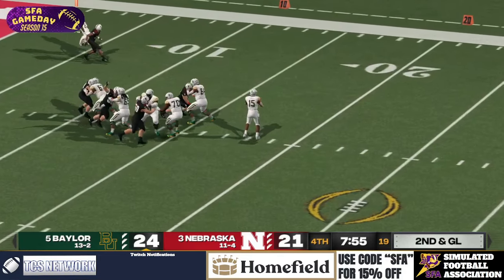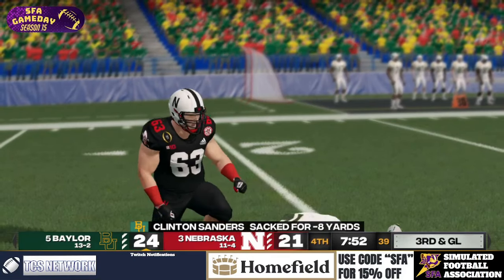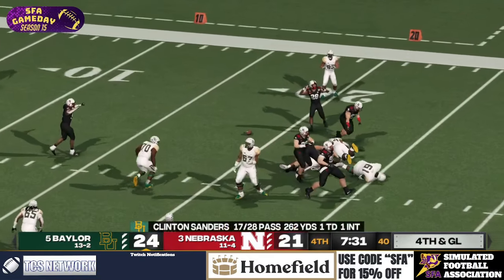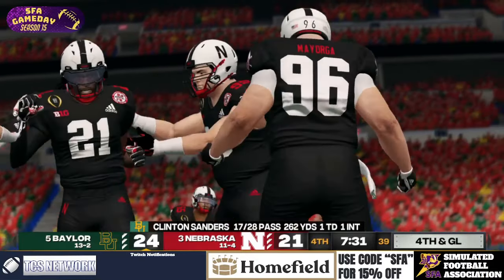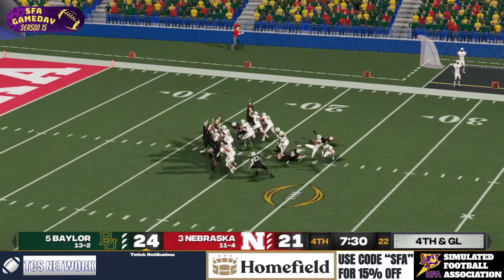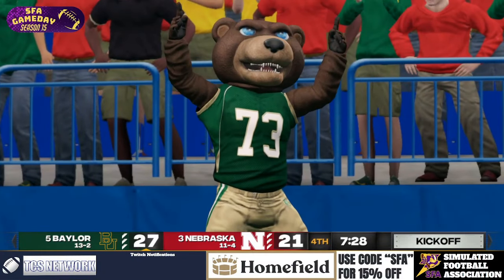Second and goal. Sanders — he's sacked! Nebraska desperate for a stop. Sanders — quick throw — he's hit again! Fourth down! 35 yards from right hash. And it's good! 27-21.